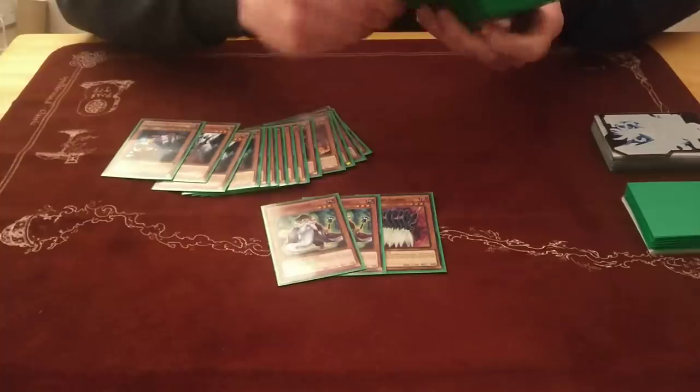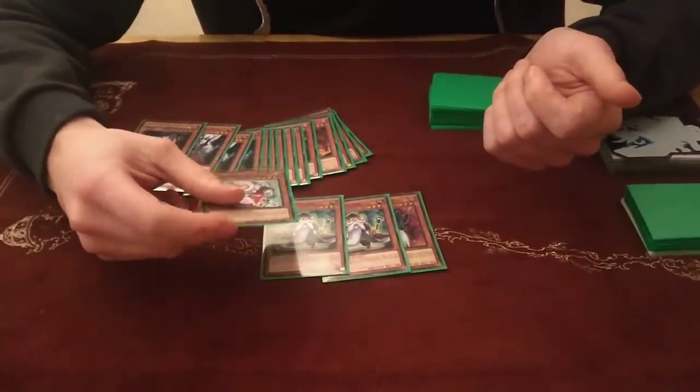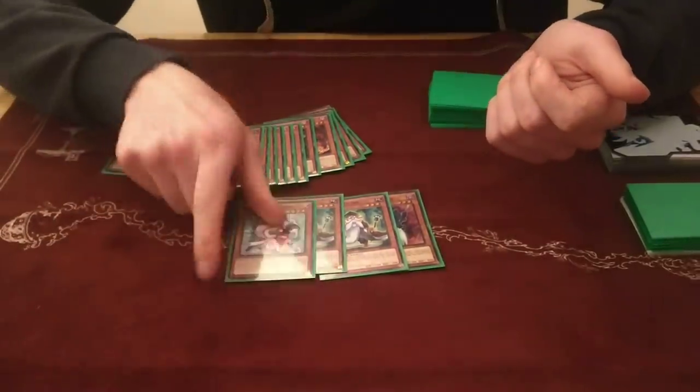It gives you other options on sending things like Fairy Tail Snow, which, as we all know, is the absolute linchpin of the deck and you always want to be able to find this.